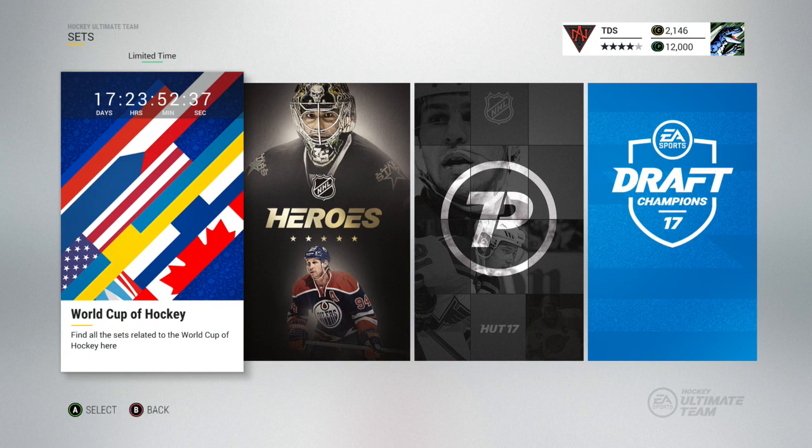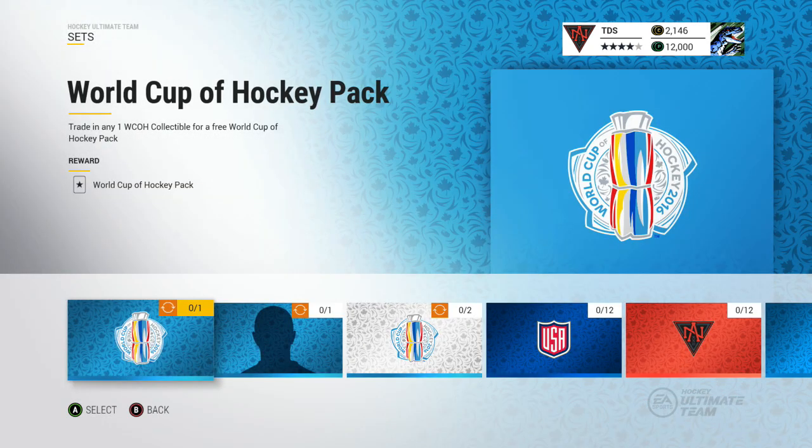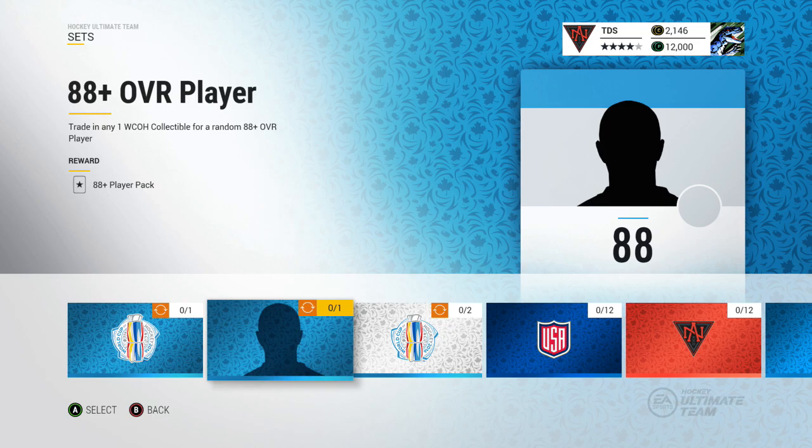Let's go check out the sets — they added a bunch of new sets and some of them are really cool. It's available for 18 days, so about time for the actual season to start up. You trade in one collectible — which you can only get in those packs — for the pack itself, so that one's kind of meh.